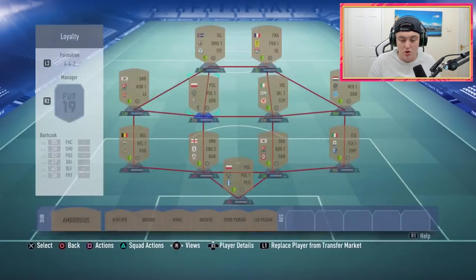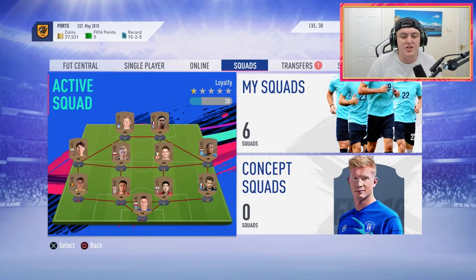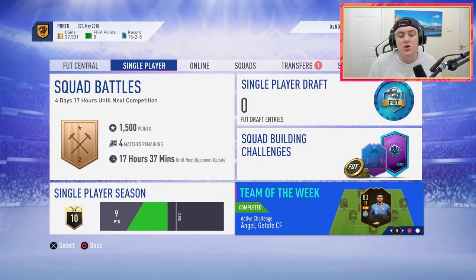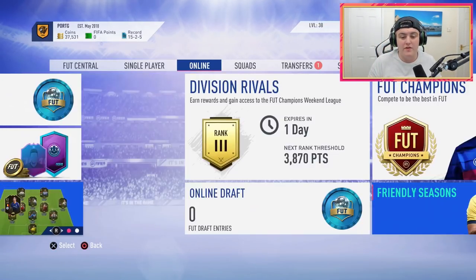As you see, I bought this guy for 200 coins, and the rest of these are green because these are all pack pool players. Now, you really could just go into 10 single player matches and quit, but you get 10 losses on your record. This is the quickest way to do it without getting a single loss. My record right now is 15, 2 and 5.